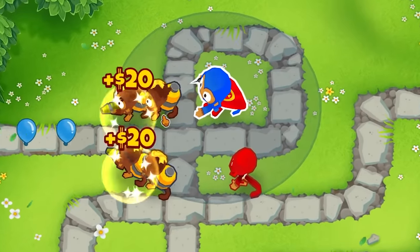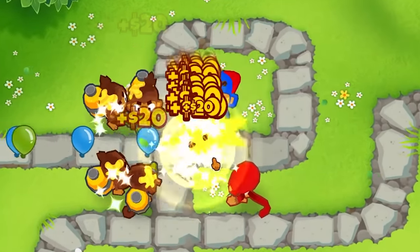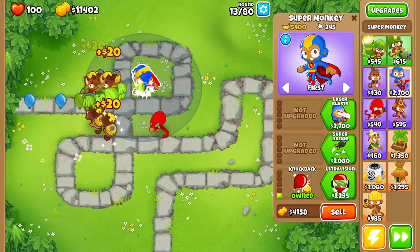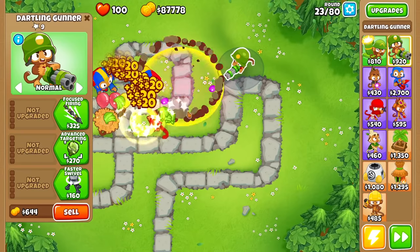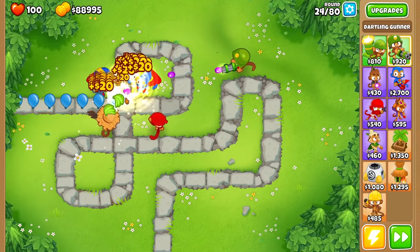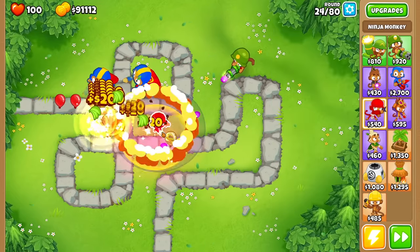This super monkey doesn't really look that good right now. Let's get some knockback on this. Our luck has been insane — we got the ninja with the missile, we got the glue gunner that made us money, and now we found this. I think some of our main popping power is going to come from the dartling gun because, as you can see, this thing shoots really really fast. There is a camo balloon right there, but because the mortar missile doesn't detect camo, even though the ninja does, we can't actually pop this.